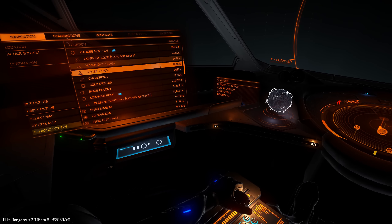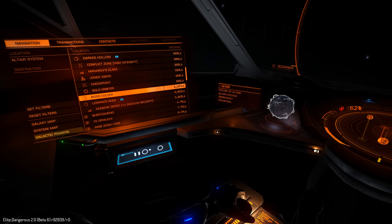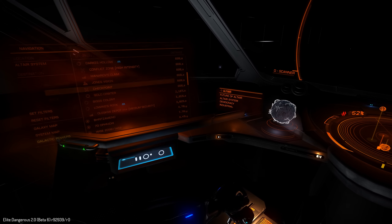Hello, it's Scott Manley here with Elite Dangerous from scratch. We are in Altair, which has a couple of interesting places: Biggs Colony and Solo Orbiter.